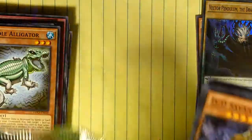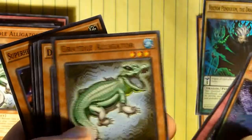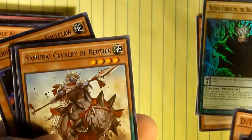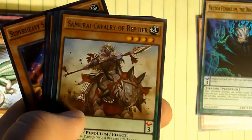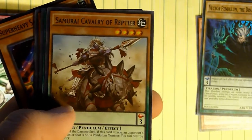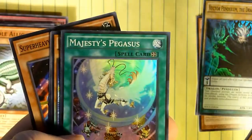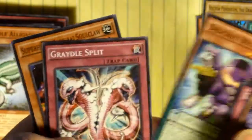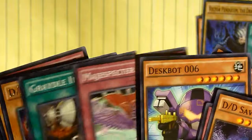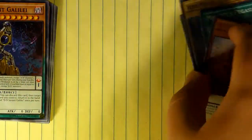Looking at our fourth pack: got another Savant Galilee, Dark Contract, another Gradle Alligator, another Necro Slime, Samurai Calvary of Reptier — this is the counter archetype to the Draconias, like the Dragoon of Draconia and stuff. Haven't looked into them, but I'm interested to see how they work. And there's Majesty's Pegasus, so there's a foil, another Deskbot 6, another Gradle Split, and another Samurai Soulclaw. Well, I'm just getting a lot of repeat drop rates here.